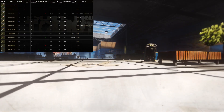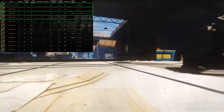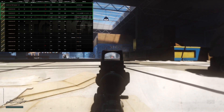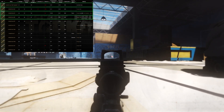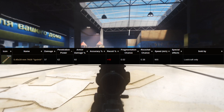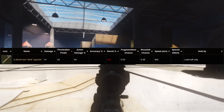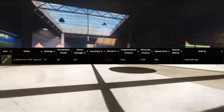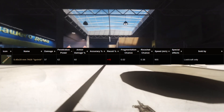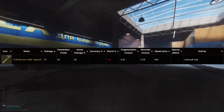The RPK shoots 5.45x39 ammo. There are 12 different rounds available, but I only use 4: 7N39, BS, BT, and BP. 7N39 is one of the hardest ammos to come across — you'll have to upgrade your hideout and craft it using one of each gunpowder. Killa typically uses this round, and scav raiders tend to use it as well. You can also buy it off the flea market, though it's quite expensive.